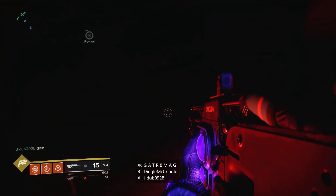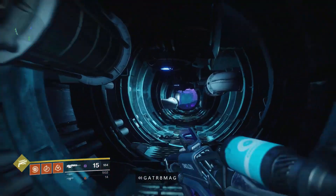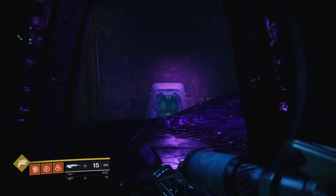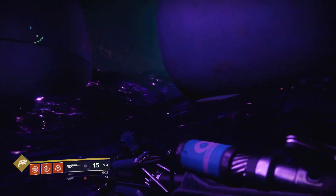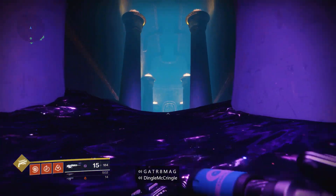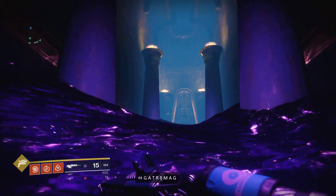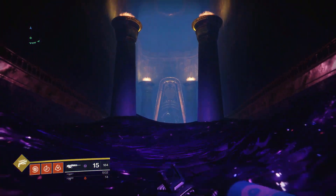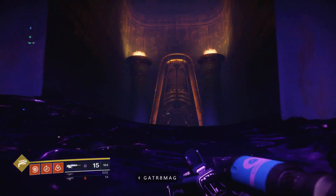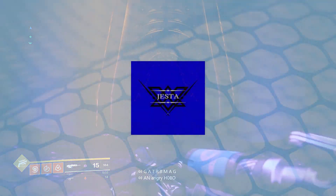Once you get to the top of the fan just keep following your nose — you can't go wrong from there. Drop down this little red hole and we are at Calus's throne room. Head on up the hill and the big door at the top is the entrance to Calus. Hopefully you found that useful — if you did enjoy this please drop a like, subscribe to the channel, and I'll catch you in the next one.